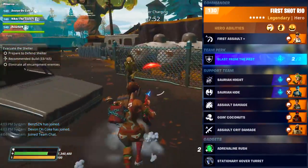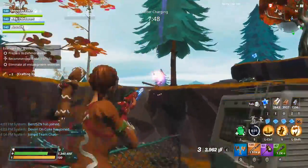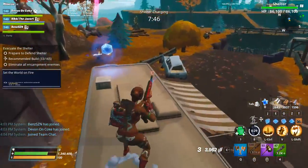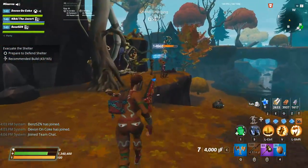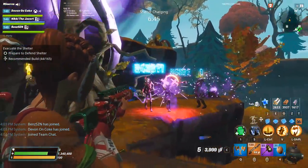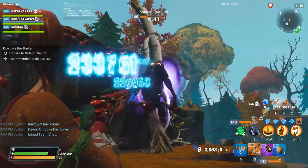In my gameplay, I only had one crit damage perk on this. You can get the idea that it's definitely good, seeing as it has an 8 mag size and Rio buffs the first six shots with a 100% crit chance. So that could be an extremely good way to use this weapon. You can hit for a few hundred thousand pretty consistently.